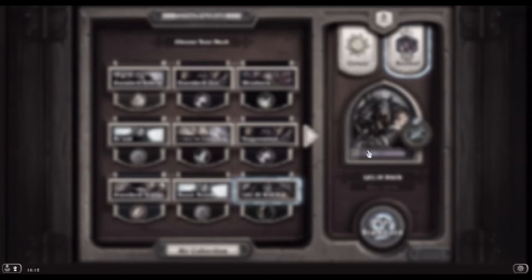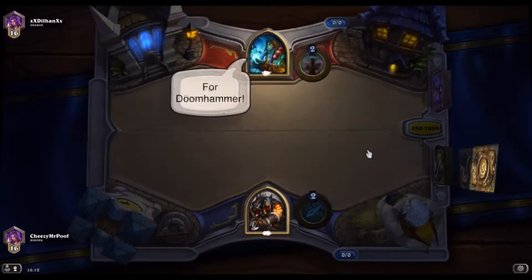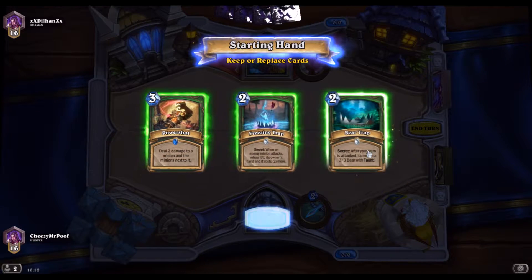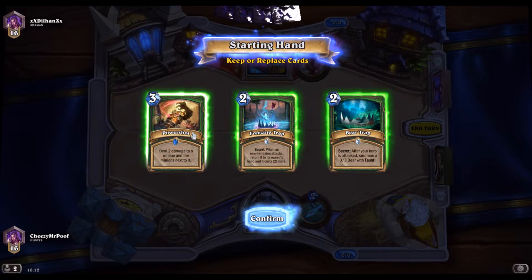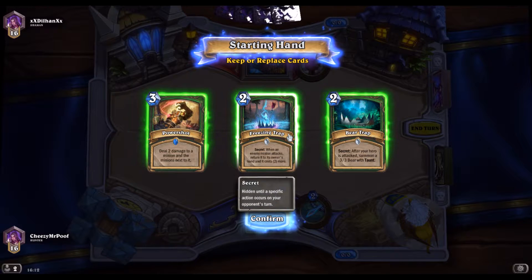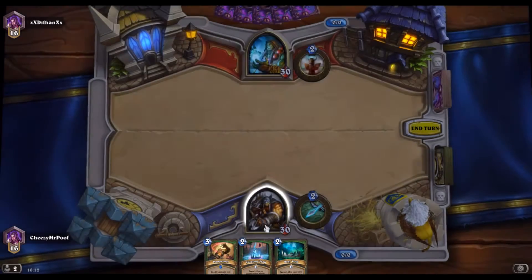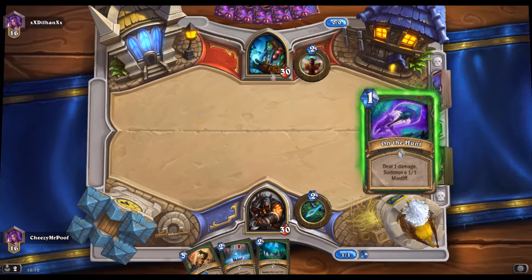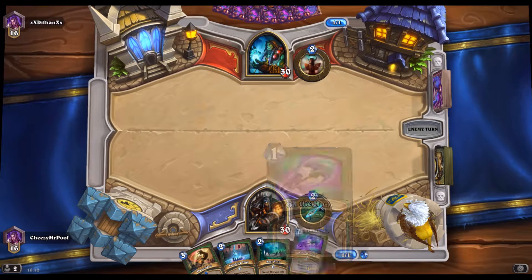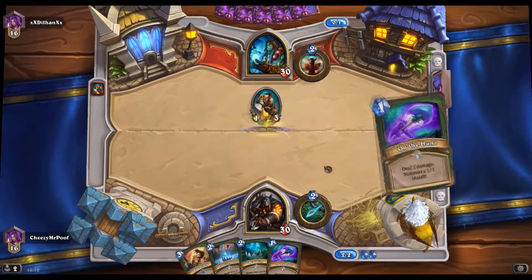We did find a worthy opponent - Thrall. That makes me kind of scared because we all know what shamans do in this metagame. Keeping Power Shot, kind of want to keep Bear Trap as well - Freezing is also pretty good. I'm good with this opening hand. I don't have Lock and Load but I have some good tools to deal with the shenanigans that is Aggro Shaman. And we draw On the Hunt - we're not gonna fire that to the face because we're going to use it effectively.